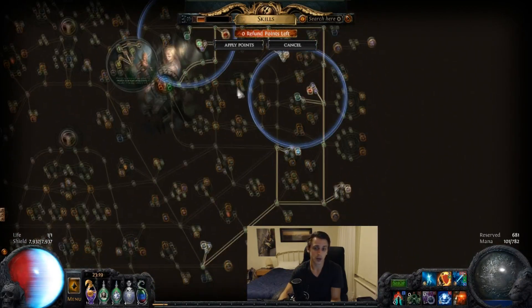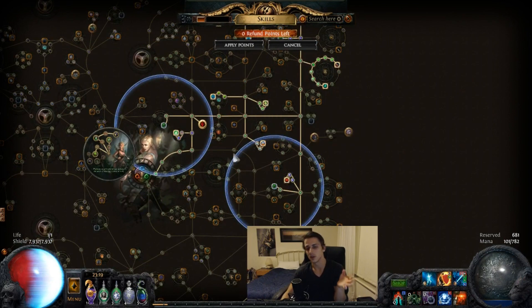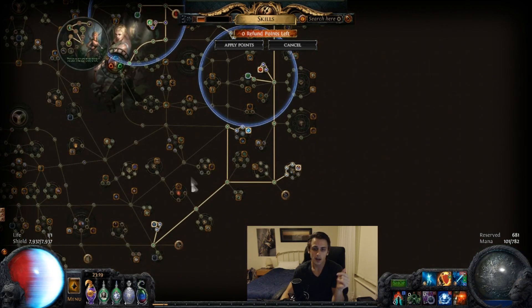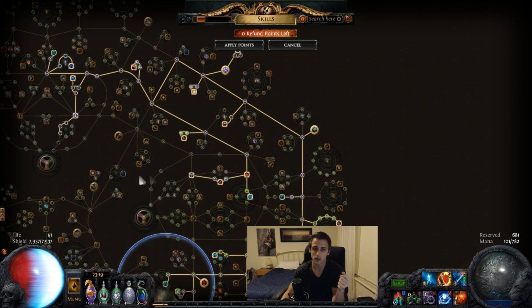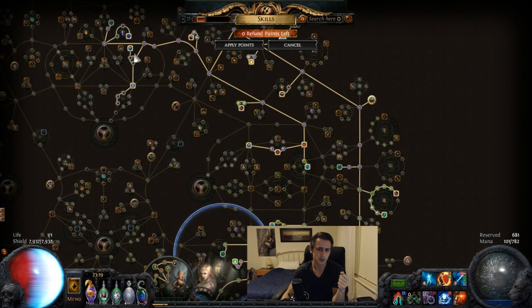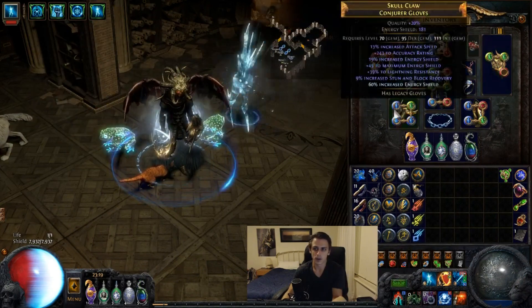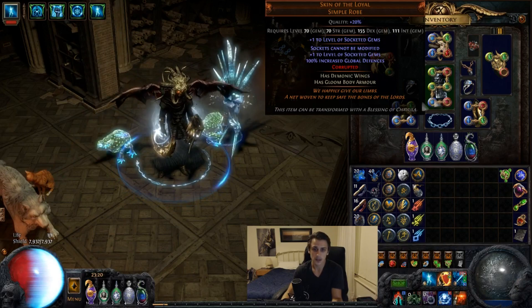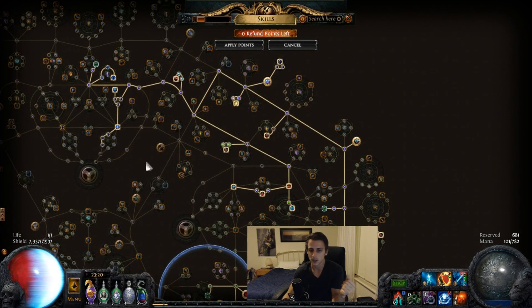On the Passive Tree, we try and avoid taking projectile damage nodes because they only scale the second half of our damage, and we want as much general damage as possible. If there weren't enough damage nodes to grab, projectile damage would be pretty good — especially this one node in particular if you have additional points. Otherwise: cold damage, some penetration, elemental damage, claw nodes, physical damage since it all gets converted, crit multi, and some flask nodes. We don't have much Energy Shield on the tree right now because most of it's coming from gear — 500 ES there, 300 there, about 200 there, barely any on jewelry, about 100 from that piece, and Skin of the Loyal for 100% global defense.